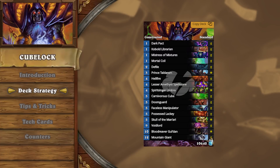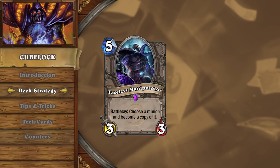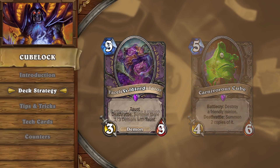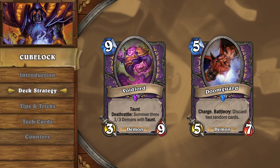Cubelock aims to use all of its resources and removal tools to survive in the early game so that it can reach its power turns. The main difference in Cubelock as opposed to Control Warlock is the inclusion of cards such as Faceless Manipulator and Carnivorous Cube. These cards give Cubelock several game plans: creating multiple Voidlords to survive against aggressive decks, or duplicating Doomguards to push a large amount of damage without much interaction from your opponent.